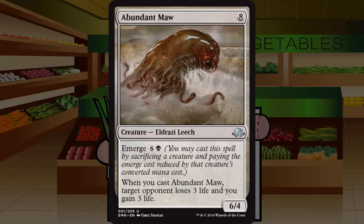Abundant Maw also has a great enter-the-battlefield trigger: target opponent loses three life and you gain three life — essentially Siege Rhino lives again. Also keep in mind that emerge creatures should not be considered colorless for deck building; consider them the color of their emerge cost, so this is a black creature. A six-point life swing is serious business and a 6/4 is beefy. Probably not a first pick, but a relatively high pick that will be fantastic in many decks as long as you hit the curve. Grade: B minus.